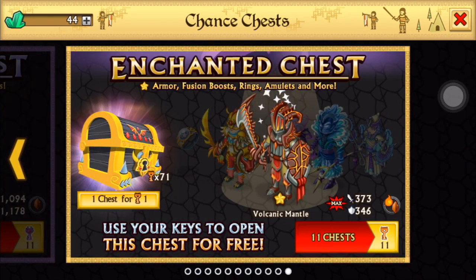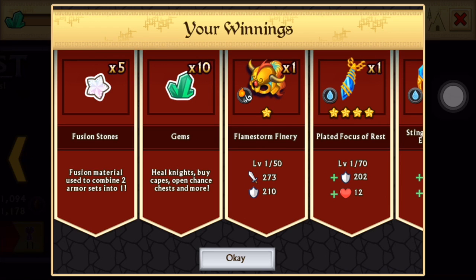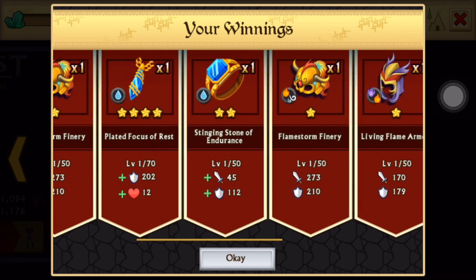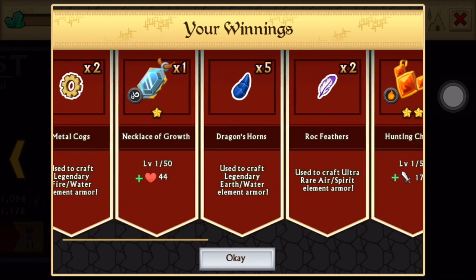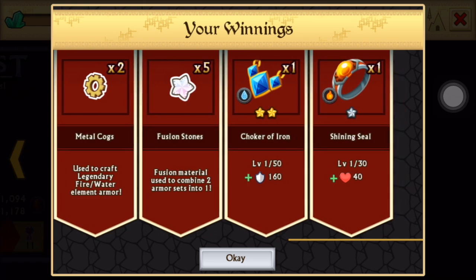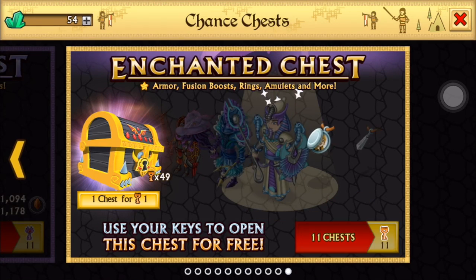We got 71 enchanted keys — wow. Let's do it. We can see we got like ten gems — I'm going to skip those because it's going to take a long time. So, ten gems. Four star legendary bling — that's pretty good. I definitely need fusion stones on this account, just because I'm going to be fusing four dragonforges and legendaries and epics. That's really good.